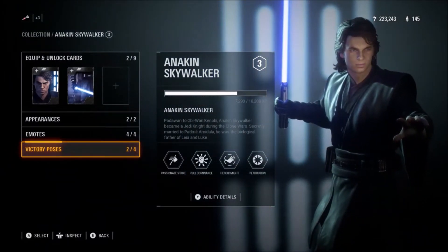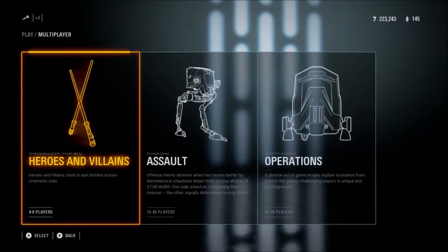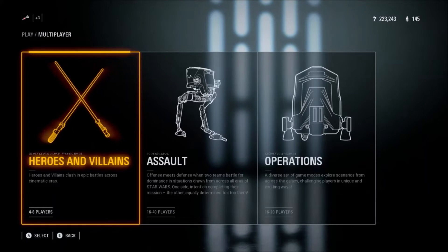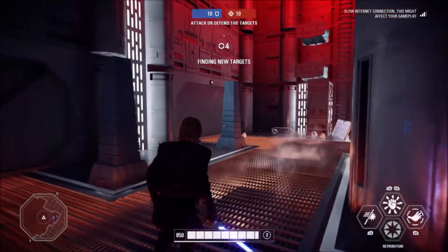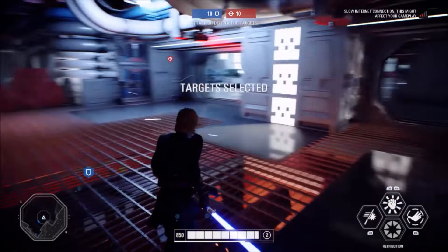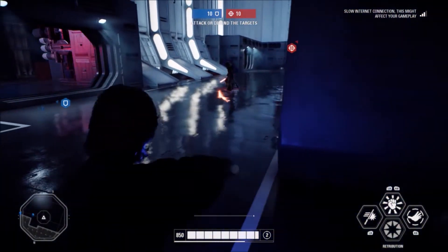That's the full review of Anakin — his abilities, appearances, emotes, and so on. Now I'm going to jump into a game to show a bit more gameplay and see how he performs against other enemies. Here we are — we finally got into a game of Heroes vs Villains. I'm playing as Anakin but I kept being put on the dark side, so I couldn't get him at first.